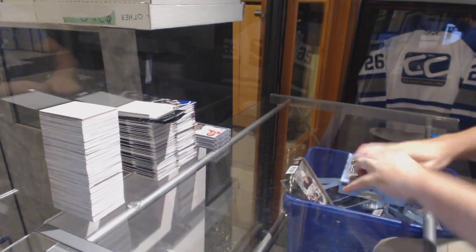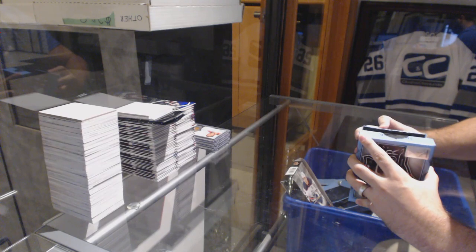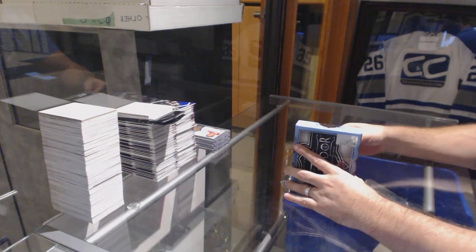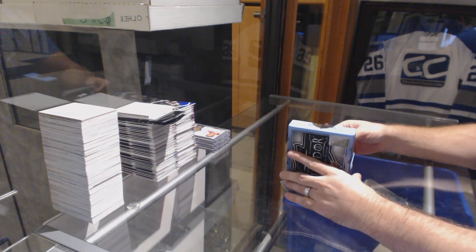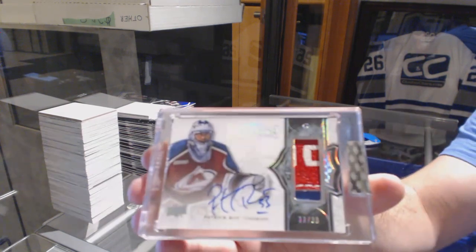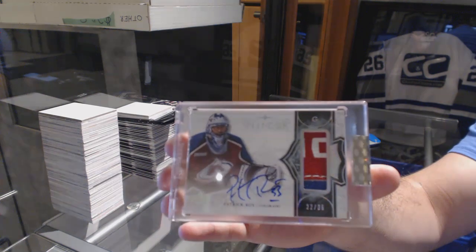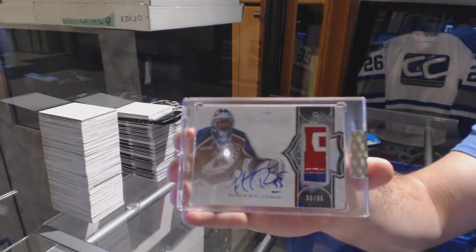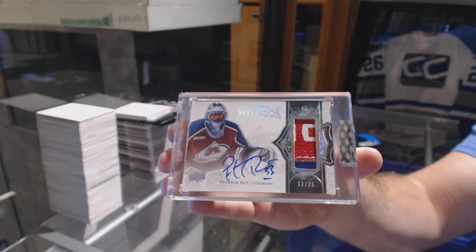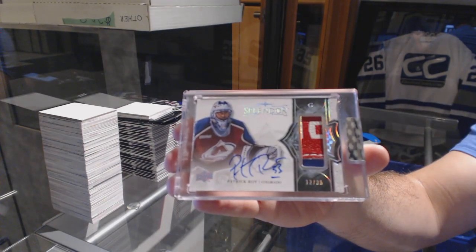Three, four, three — can we go four for four on good stuff? Yes, we can! Number 236 — it looks like a glove auto for the Colorado Avalanche. Patrick Law. Glove auto to 36, Patrick Law. There we go.